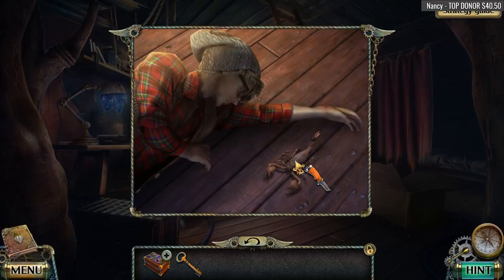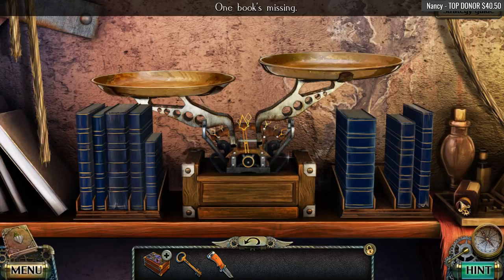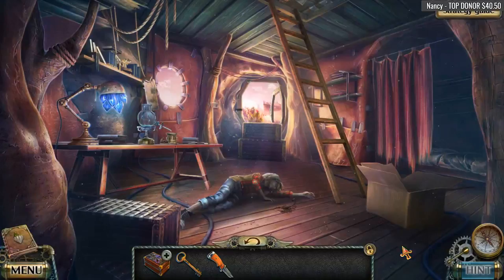So now what can we do? We need to somehow deal with this scorpion. Oh dude, our hipster! What else can we do here? Something over here — oh, one of the books is missing from the scale. Is there a ladder we can climb? Yes, we can! Ah, there's where our key is going to go.